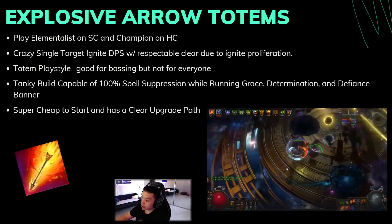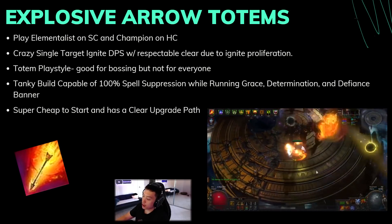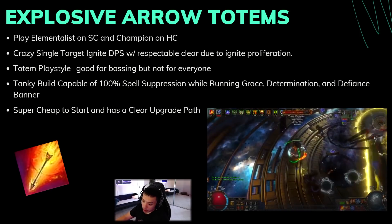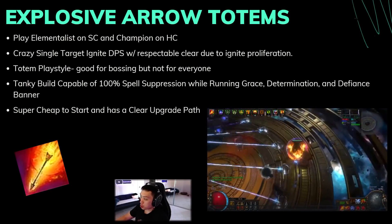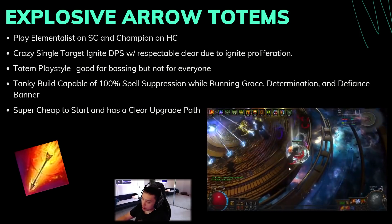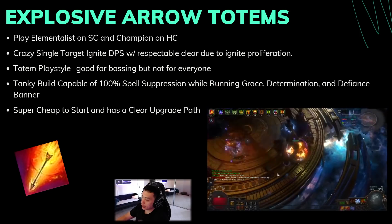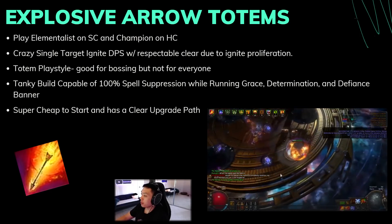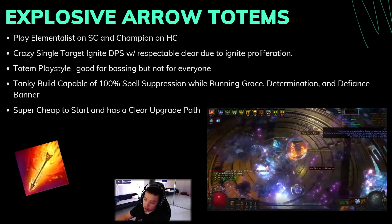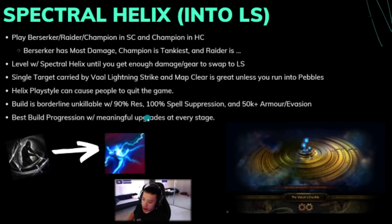This build is super cheap to start. Some expensive items like Dying Sun were around 50–60 chaos at league start, and Rain of Splinters is also needed. It has a very clear upgrade path — you know exactly what to upgrade, like crafting the plus-two or plus-three bow. Leveling is a bit unconventional: you start on Armageddon Brand into Armageddon Brand with Cremation, then swap to EA Totems around Act 8 or 9. Overall a great build, but make sure you enjoy the totem playstyle and don't mind backtracking to loot.